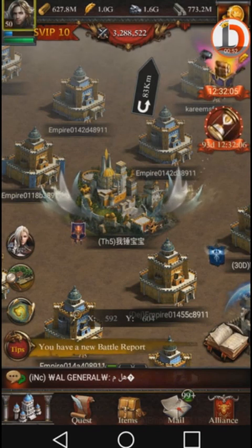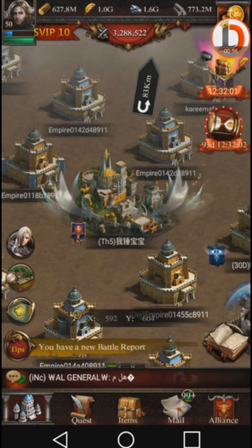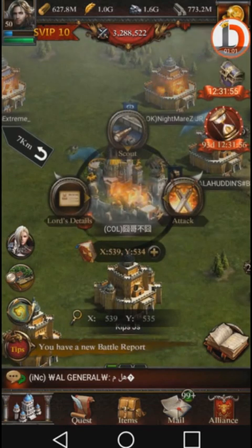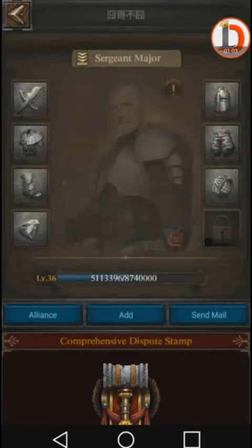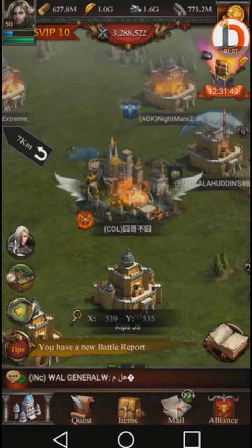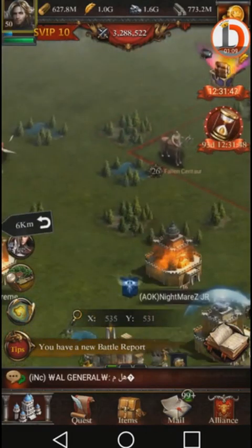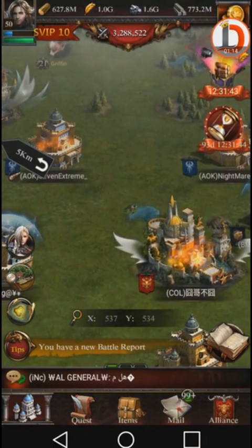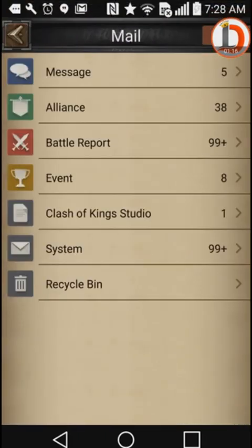Do you guys notice anything wrong with this picture here? I'm sitting on 3 million power. So I go back here and look over, and this guy's still burning from the other day when we killed him. It couldn't have been him, so I checked his power just to make sure — 4 million power. Nothing. I look around, no one around me. I was sitting right here.